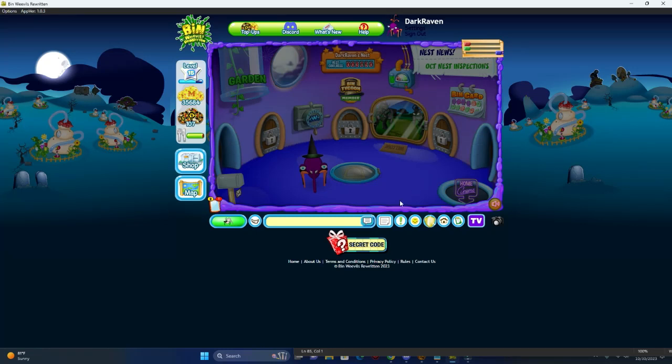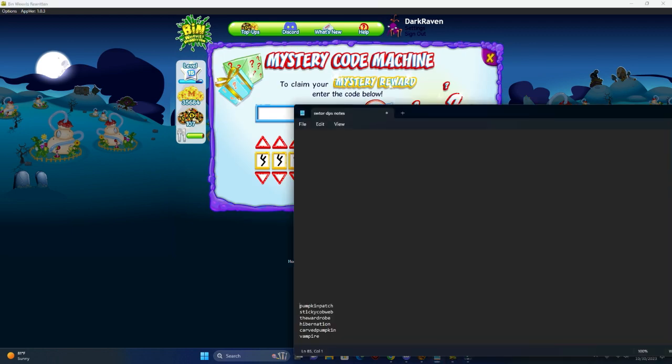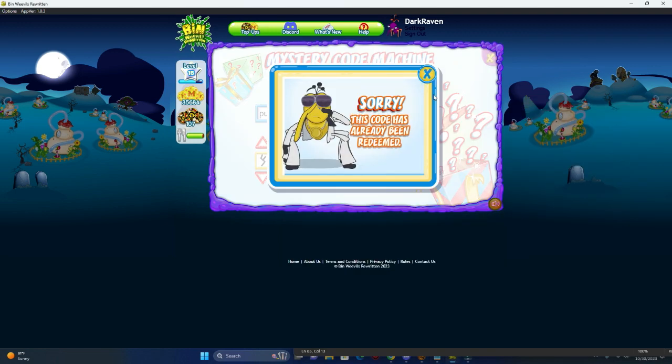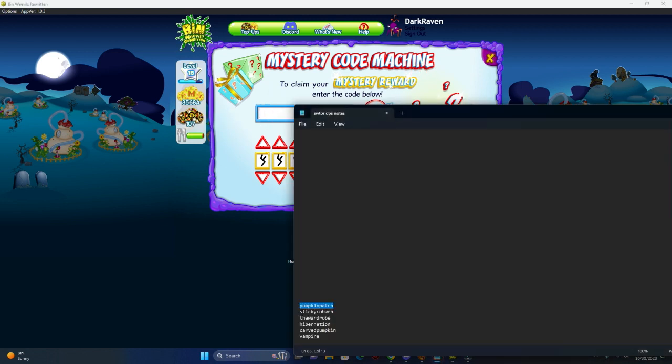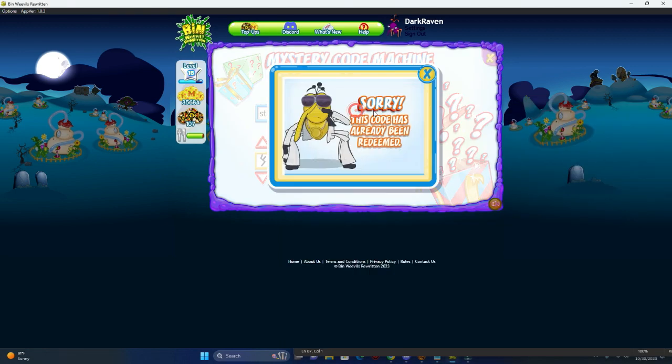Hey guys, I'm gonna show you some codes that I got from the Halloween party at Dosh's palace. The first code is Pumpkin Patch — I think all of these codes give you an S item and some mulch. I've already used this code. The next code is Sticky Cobweb, I've already used this one too.